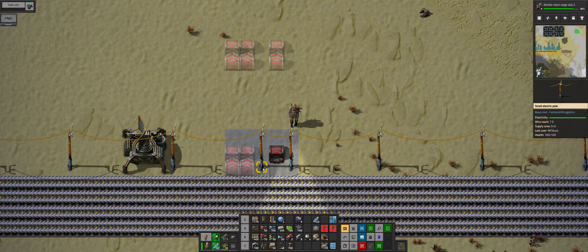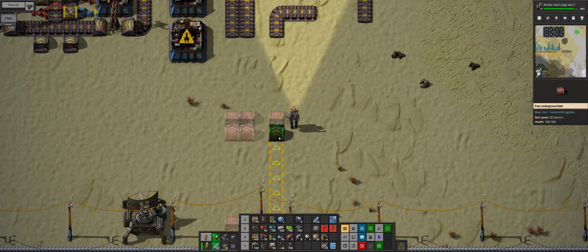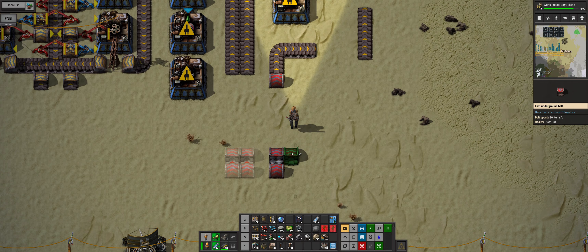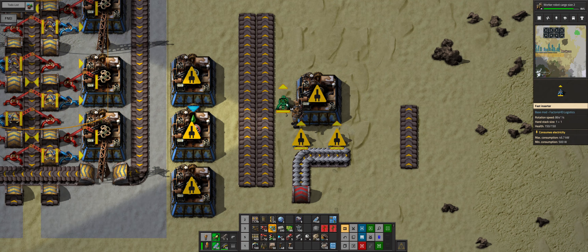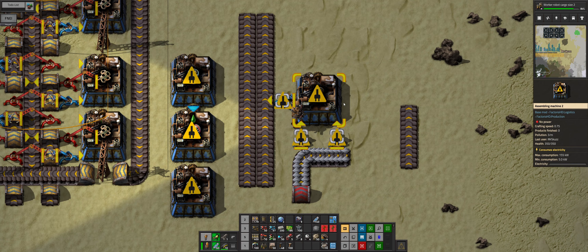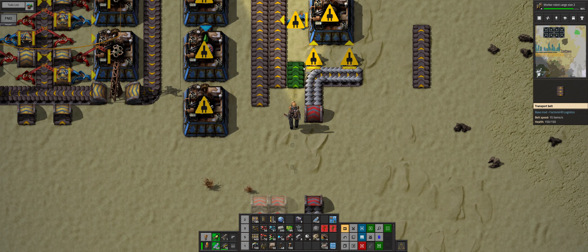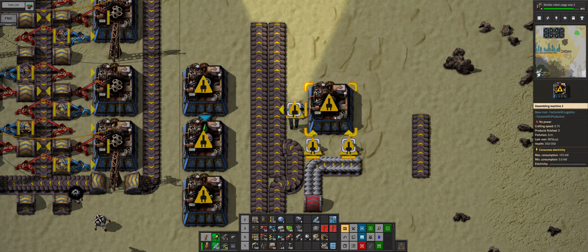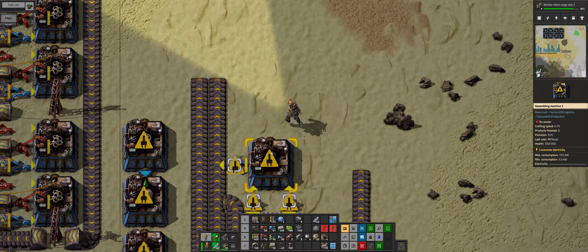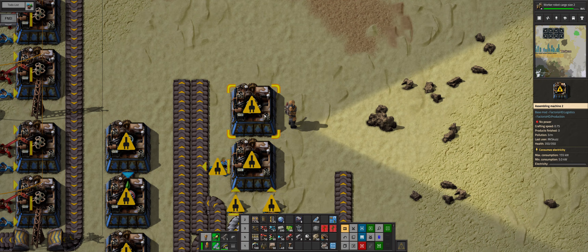Steel plates coming in manually. We need to grab them and put them on that side of the belt, making sure that what is coming in only comes in on a portion of the belt.